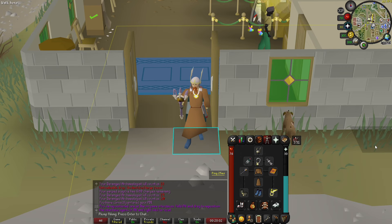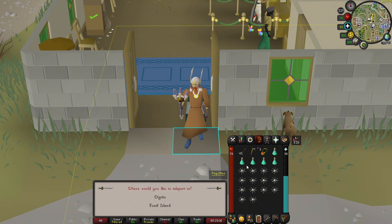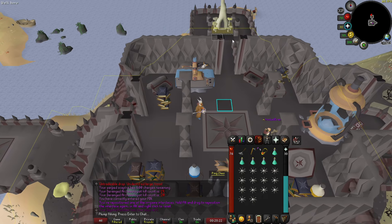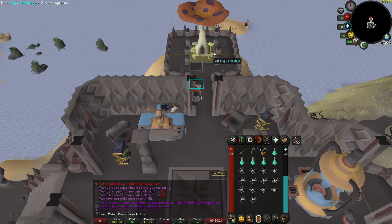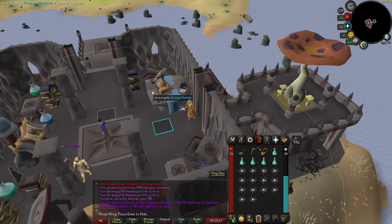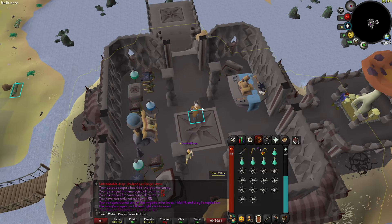As far as the gear setup goes, we want to prioritize prayer over magic damage. So I'm doing Monk's Robes, Ring of the Gods, and a Warped Sceptre — if you have an Iban Staff that would also be just fine. Again we want to prioritize prayer, and Saradomin's Blessing as well. If you have Mage Boots use those; if not you can use Mystic or something else. You can bring the Neitiznot Helm or the Proselyte Helm, whatever suits you better if you don't have Fremennik Isles done yet.